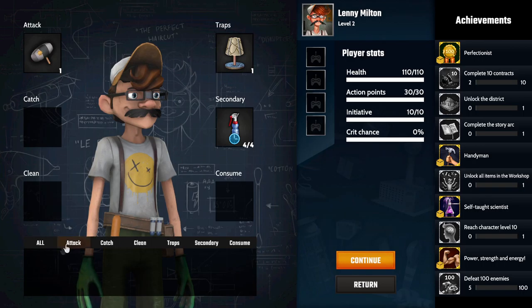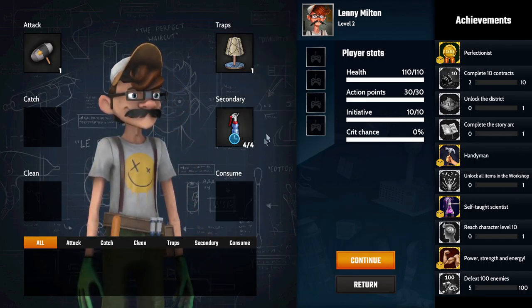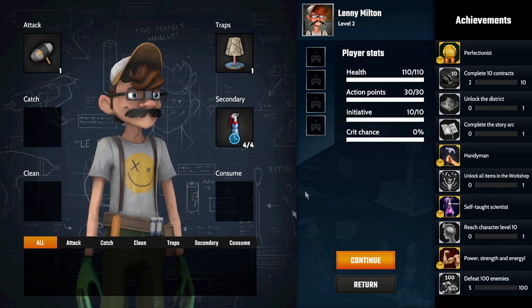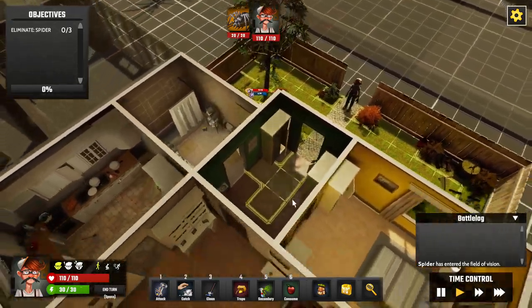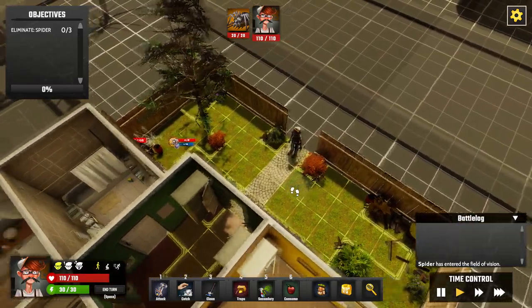I don't have much equipment — just a hammer, one trap, and four sprays that cause enemies to skip their next turn. Let's get in. I love the artwork on this. This is turn-based now; this is our character.